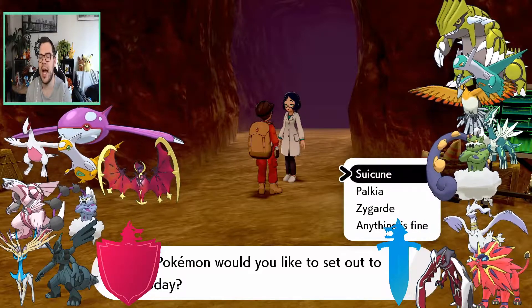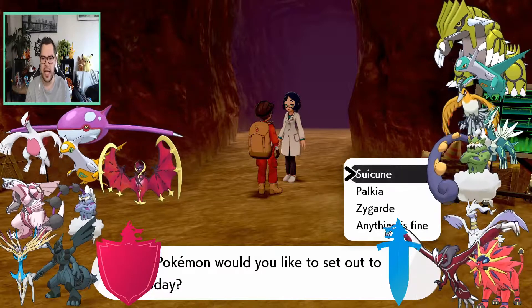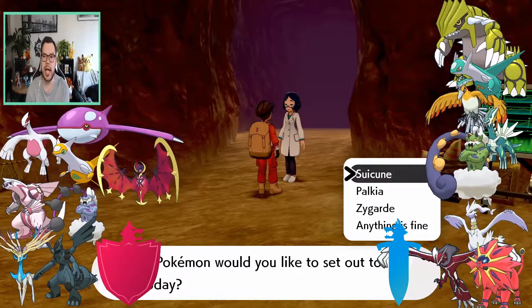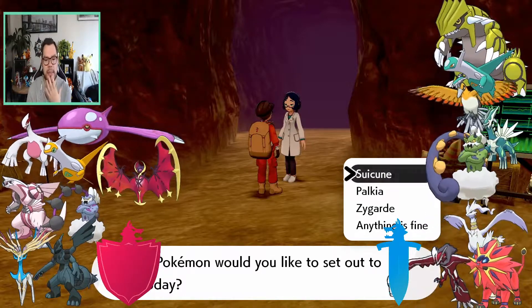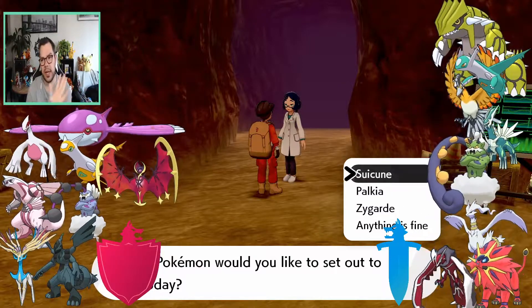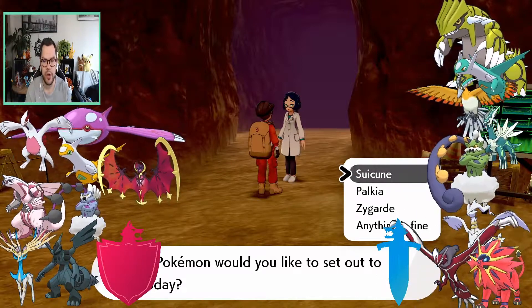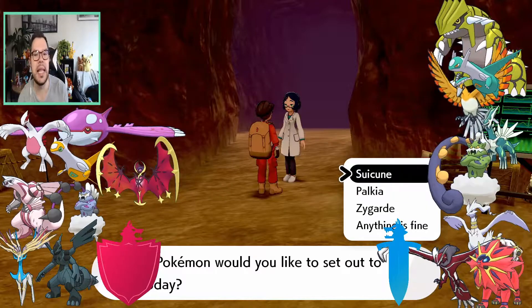And on the other side we've got the Sword exclusives. I was trying to see if there was a theme — like a color base for shinies or typings. At first I thought we had all the purples and pinks, then all the yellows and greens, and it kind of sort of followed that path, not really — but you know me, I like to look for my patterns.